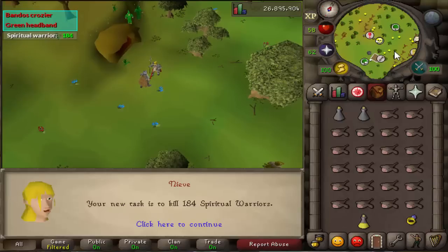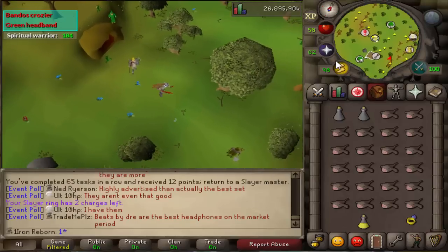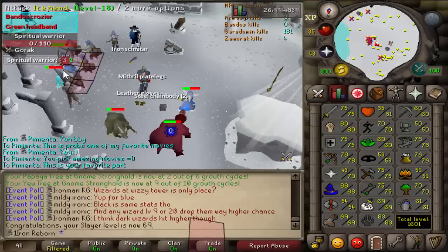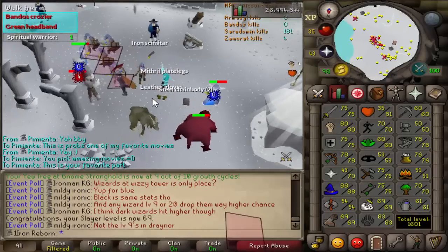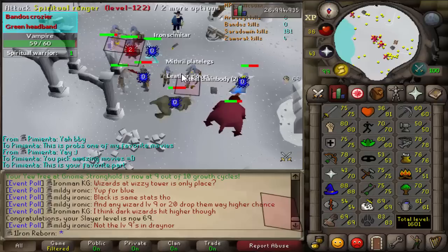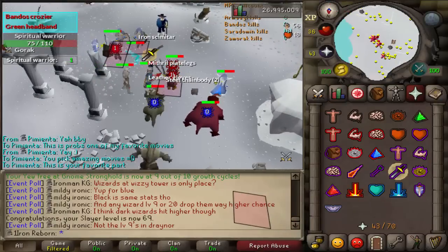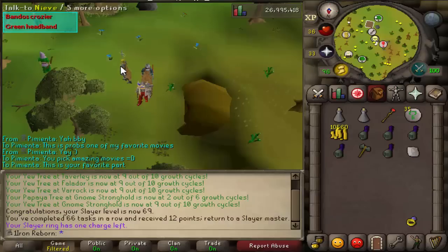Let's see what Nieve gives us — Spiritual Warriors again. That will be a while. There is 69 Slayer, and we have one left so we might as well finish it. Why did I attack that? I'll just kill it quick — Protect Melee. There was our 66th task. Let's get a new one — Trolls. We're probably going to go kill the Ice Trolls and see if we can finally get that Granite Shield.